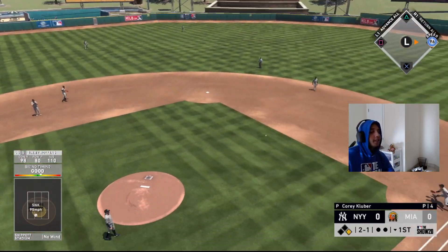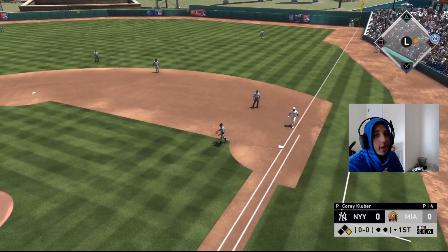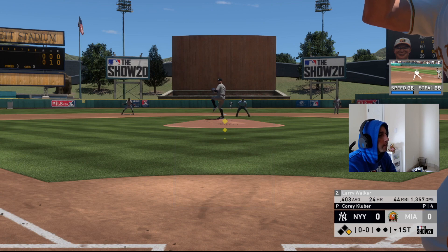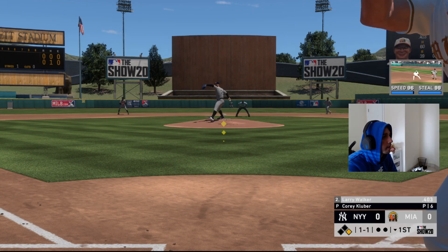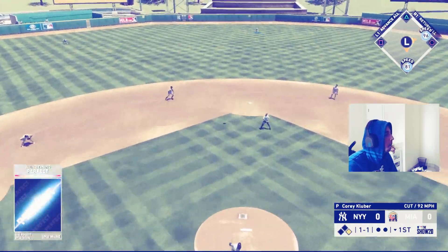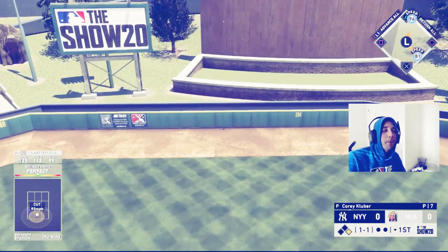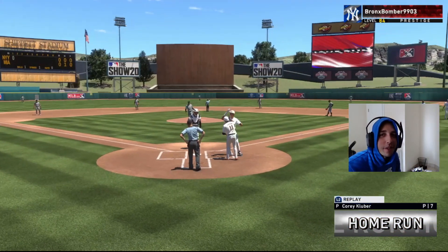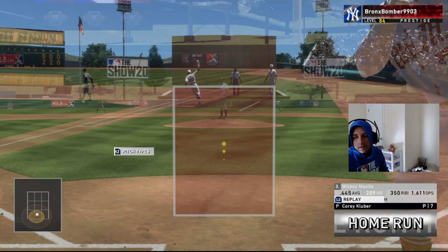We beat that out with 96 speed — not a great swing but we got the base hit, runner on first with no outs. Then we get a cutter right down the middle and we don't miss it — perfect fly ball to dead center with Larry Walker and that's a 2-0 lead.